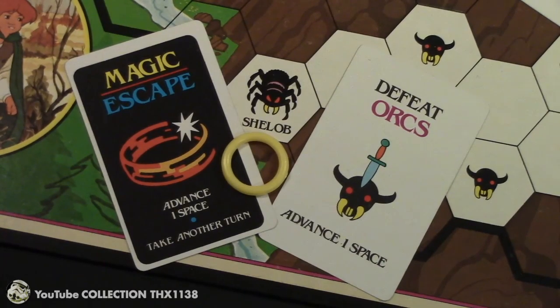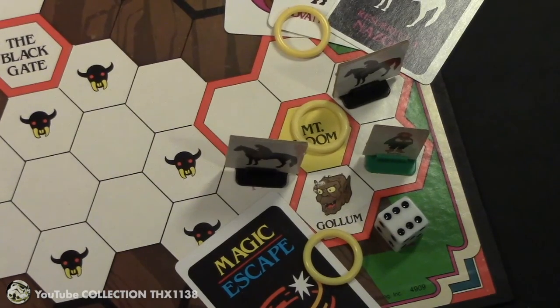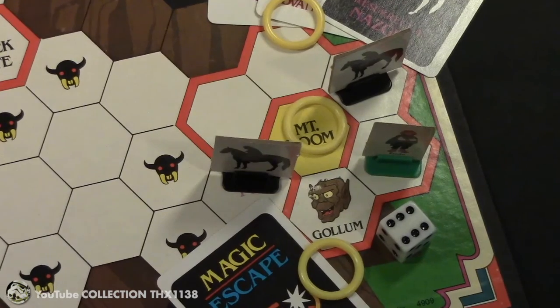Or get past Shelob the Giant Spider, orcs, Nazguls, and Gollum to reach Mount Doom with at least one ring to throw in and win the game.